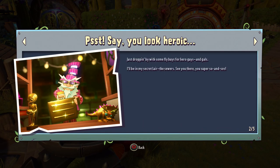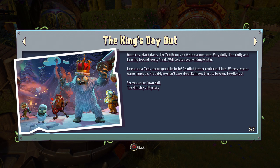Now I do have a few more things I want to talk about. There is the brand new boss hunt — well, it's not brand new, but it is a new boss hunt for this month. It is King's Day Out, and of course it is the Yeti King. So we'll be trying to play this this weekend. The Yeti King is on the loose, very chilly, too chilly, and heading toward Frosty Creek. Will create never-ending winter. A skilled battler could catch him — warm things up. Probably wouldn't care about Rainbow Stars to be one.